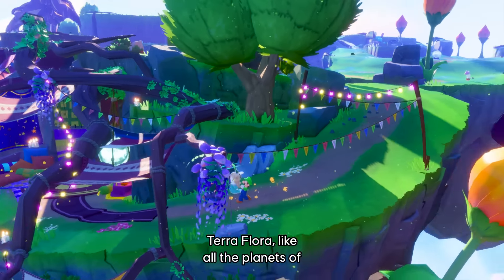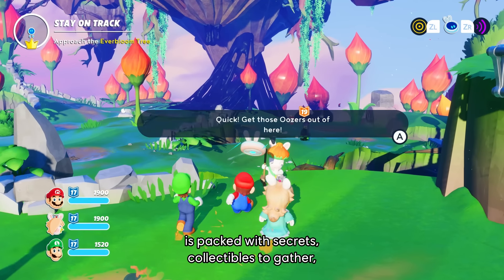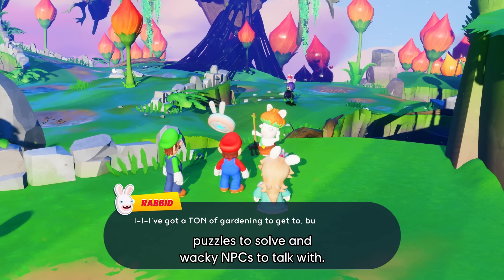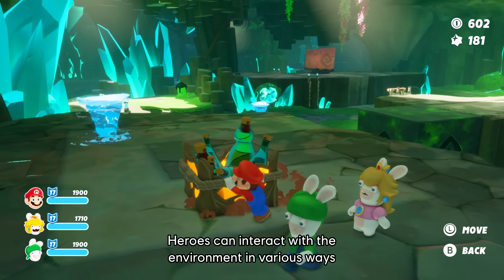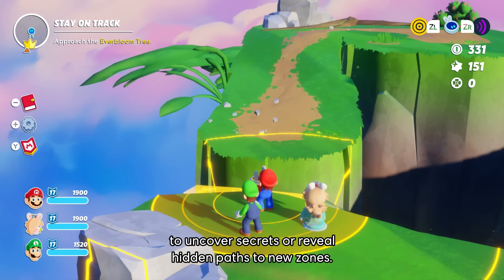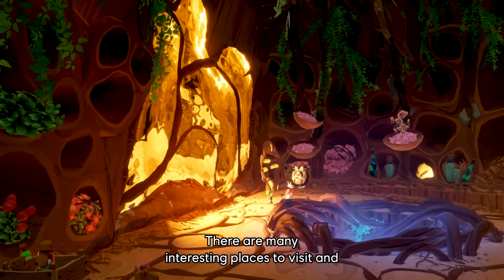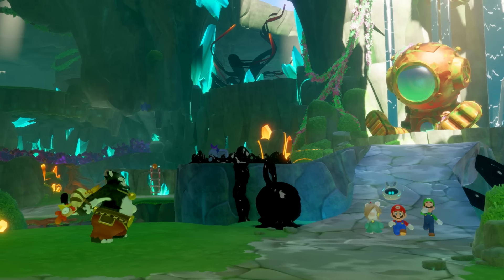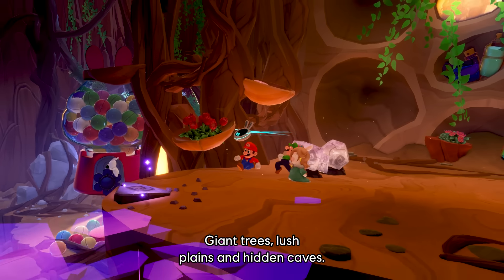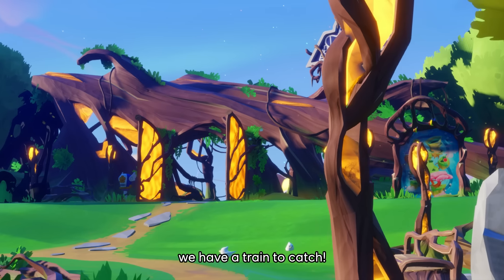Terra Flora, like all the planets of Mario plus Rabbids' Sparks of Hope, is packed with secrets, collectibles to gather, puzzles to solve, and wacky NPCs to talk with. With the help of their companions, heroes can interact with the environment in various ways to uncover secrets or reveal hidden paths to new zones. There are many interesting places to visit — giant trees, lush plains, and hidden caves. But let's get back on track; we have a train to catch.